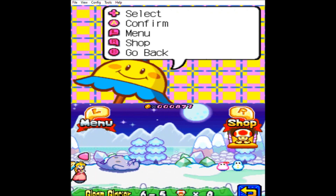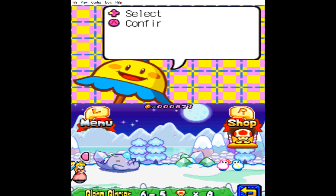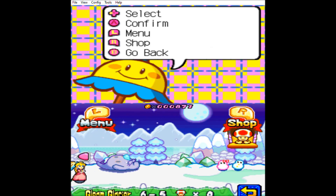On the next episode of the RPG Man LP Exhibitions, we're going to finish off Gleam Glacier by taking on 6-5 and 6-6, which is the boss. We're almost finished with this game — we only got two more worlds after this. I'll see you guys next time, and have a Merry Christmas and a Happy New Year. This is RPG Man 95. Peace out.